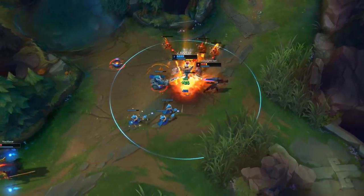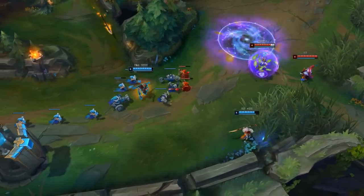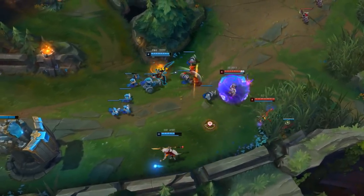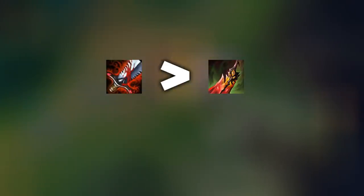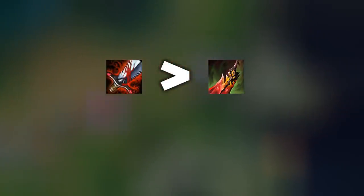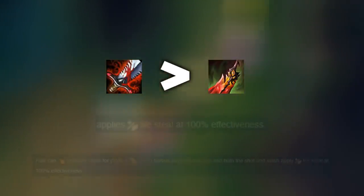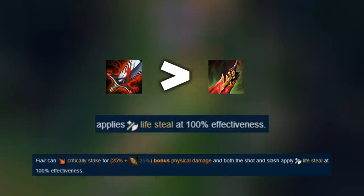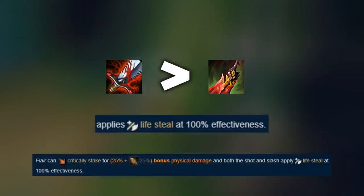First I want to break down a few things setup-related that he's doing differently from your average Samira player. Build wise, he's prioritizing a Bloodthirster as a third item instead of Death's Dance. Death's Dance seems to be a bit of a noob trap item right now on Samira, because both Samira's Q and Ultimate apply lifesteal at 100% effectiveness, meaning the healing you will be getting from Bloodthirster is completely insane.